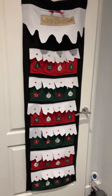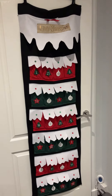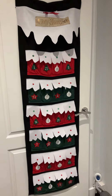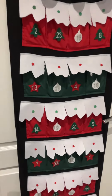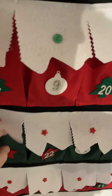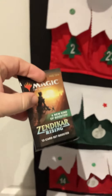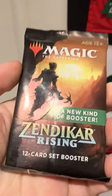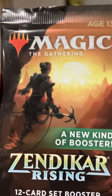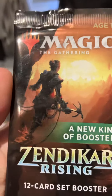We're back — day number seven on the advent calendar. Behind every door is a Magic: The Gathering booster pack, and today lucky number seven is Zendikar Rising. So we're back to the set boosters after the last couple of days of Ikoria and Phyrexia.